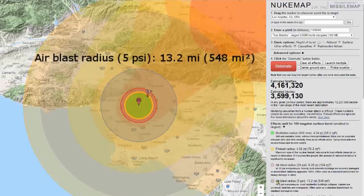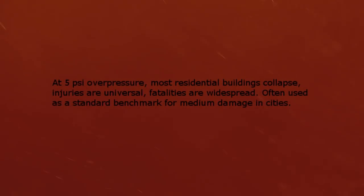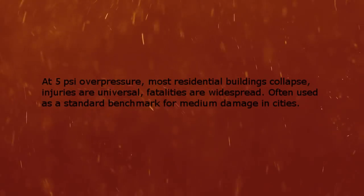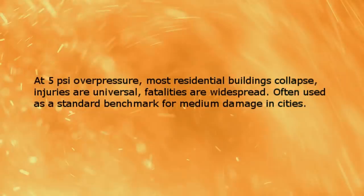Air blast radius, 5 psi. At 5 psi overpressure, most residential buildings collapse. Injuries are universal and fatalities are widespread. Often used as a standard benchmark for medium damage in cities.